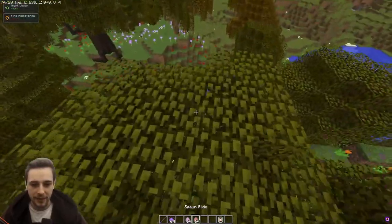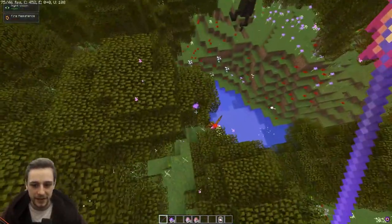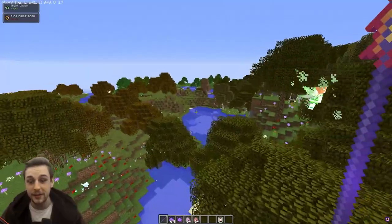If we go ahead and take one of these guys out — we've got advanced looting three — we should hopefully get some of the correct pixie dust. They are a little bit difficult to kill; they're so small. But here we go — we got some of the correct pixie dust. This is the only place in the overworld that I'm aware of that you can find them.